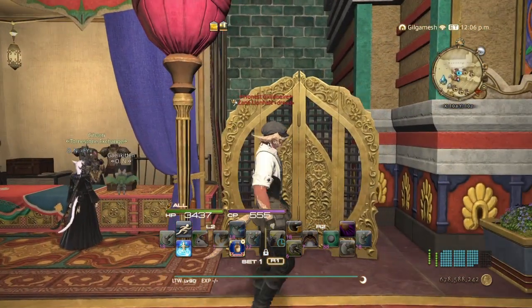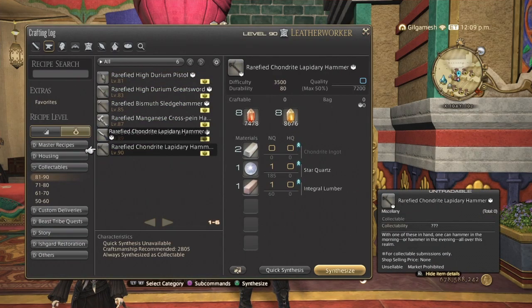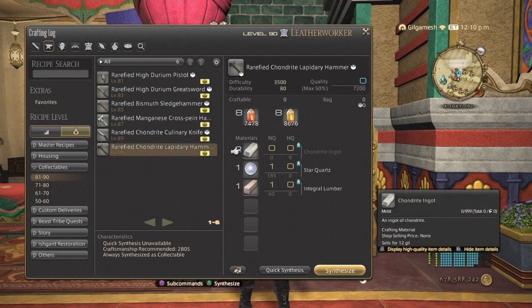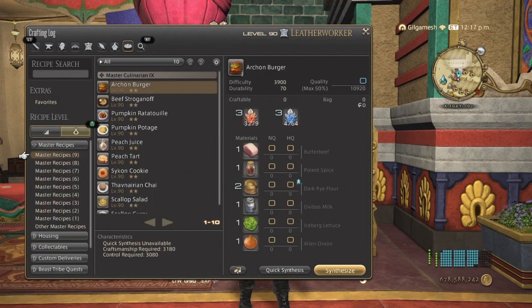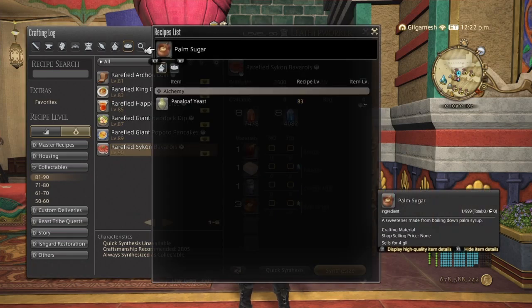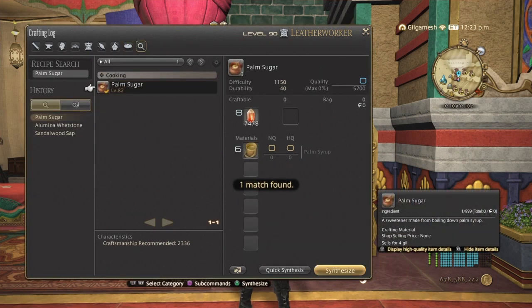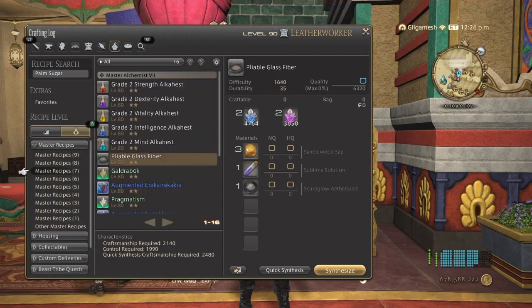The best way to get your purple scripts is by doing the blacksmith collectibles. The reason for this is you are going to be crafting these for spirit bonding — getting your materia, which you'll definitely be needing in 6.1 if you plan on melding the new set. You'll be able to make the labrador hammers to turn in for purple scripts. If you don't want to do it that way, you can do culinarian, but unfortunately you're not going to be spirit bonding with culinarian because the materials are too low — the palm sugar is level 82 — so stick to doing blacksmith if you can.